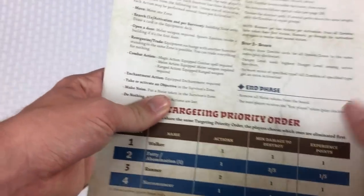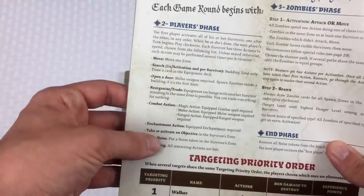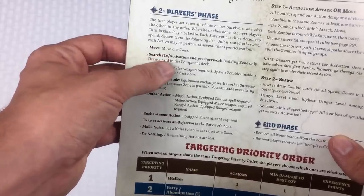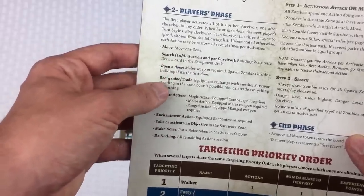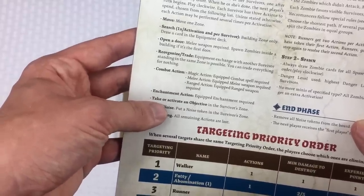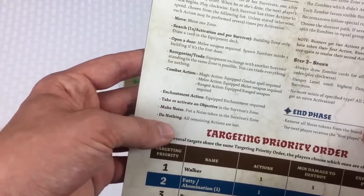On a character's turn in the player phase, a character is going to do three actions. Those three actions can be any combination of: move one zone, search in a building (only once per turn), open a door, reorganize or trade items, do some combat, do some enchantment, take or activate an objective, make noise to distract zombies, or choose to do nothing.